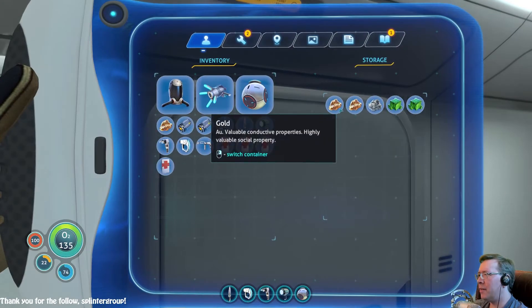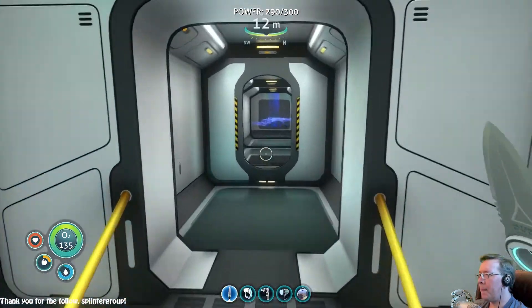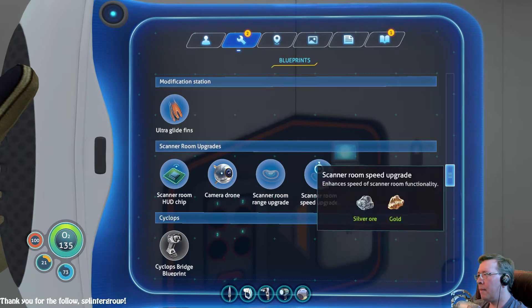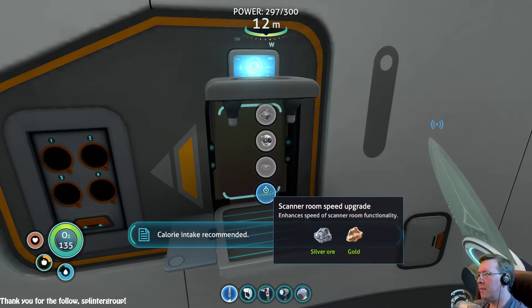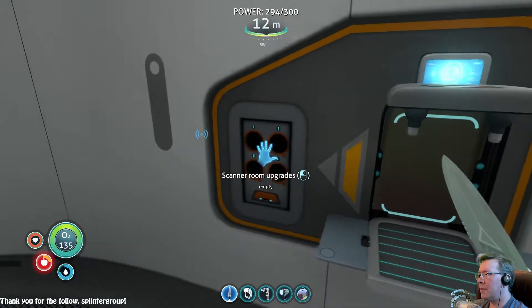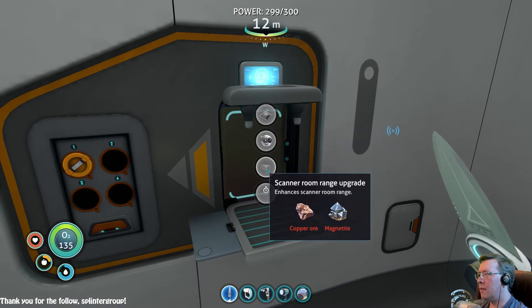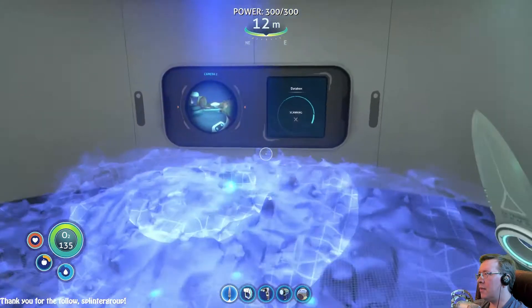Do I have gold? I do - one gold, one silver. Oh, there we go, it's a separate fabricator. We're going to find some food, don't you worry. So that's how this thing works. That's fine.